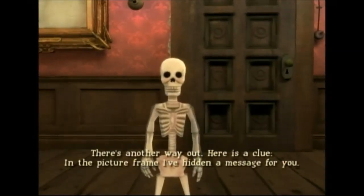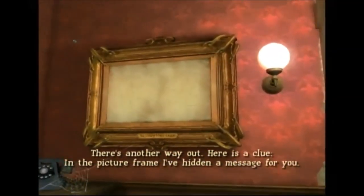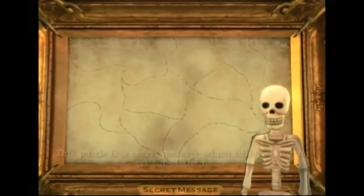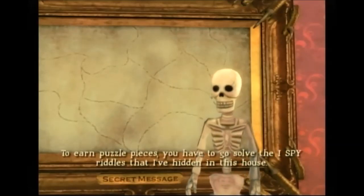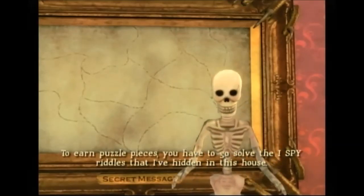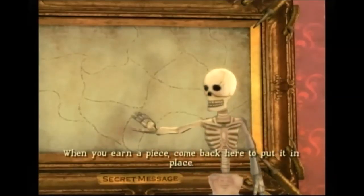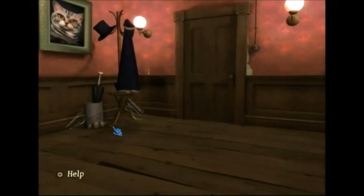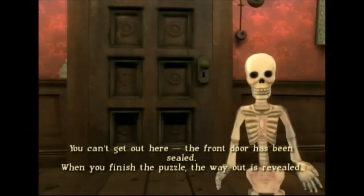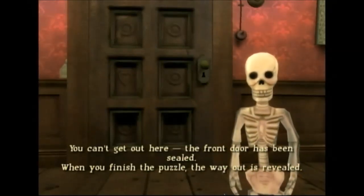There's another way out. Here is a clue: in the picture frame, I've hidden a message for you. This puzzle is a secret message which tells you how to get out of the house. To earn puzzle pieces, you have to go solve the I-Spy riddles hidden in this house. When you earn a piece, come back here to put it in place. The front door has been sealed. When you finish the puzzle, the way out is revealed.